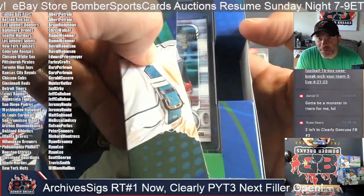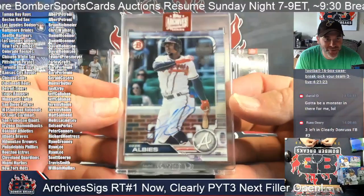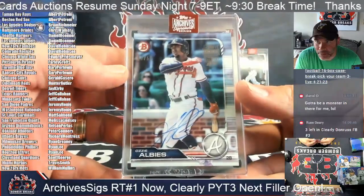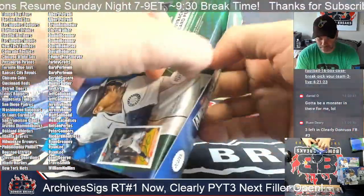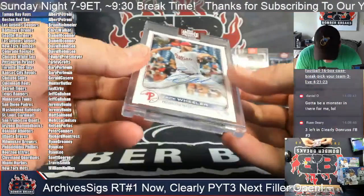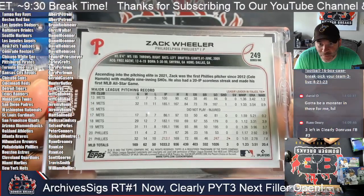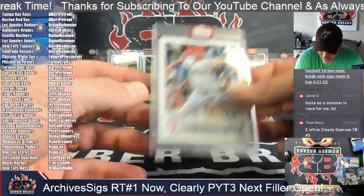All right, looks like a moment here — it's a Braves second baseman, Ozzy Albies, 50 out of 50. Richard, congrats — 50 of 50, Ozzy Albies Bowman from 2019. Albies out of 50.